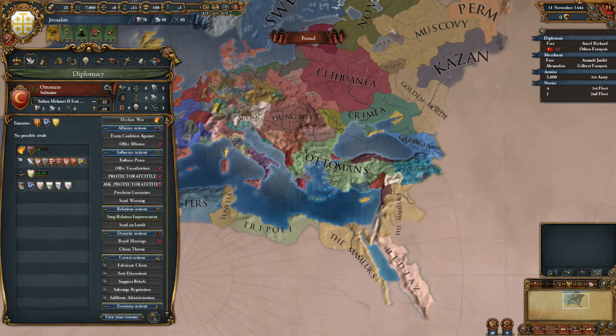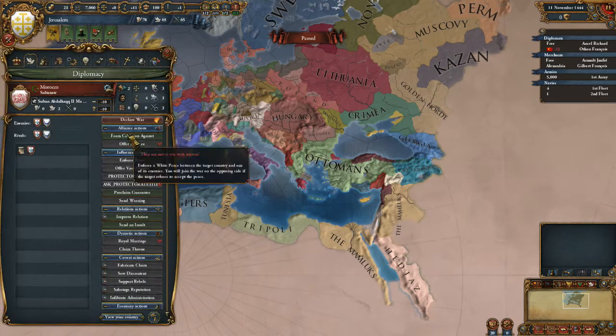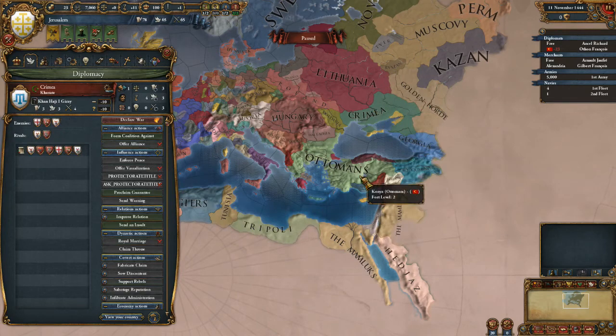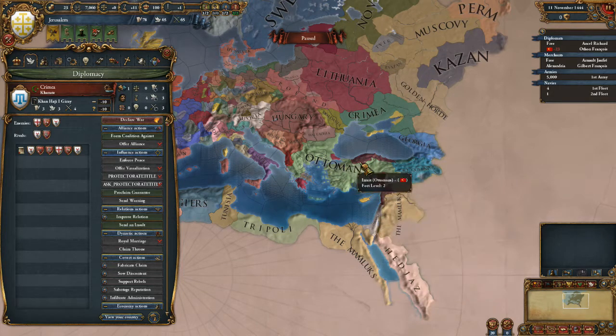We're going to try and make friends with the Ottomans. What about Morocco? Poland would be another one. The Golden Horde - but Crimea always allies themselves with the Ottomans. So if we allied both of them, there'll be a defensive call, the Ottomans will take over the war and call in their allies of Crimea - they'll come in anyway, hopefully.